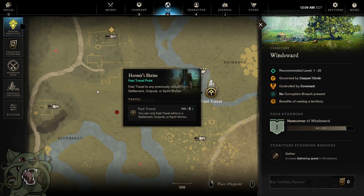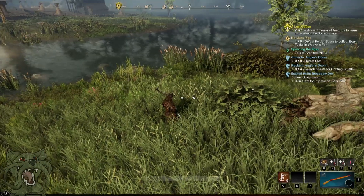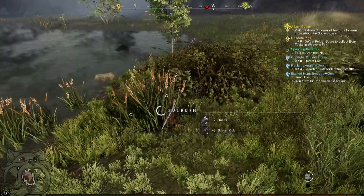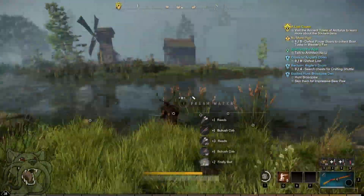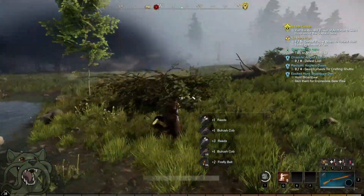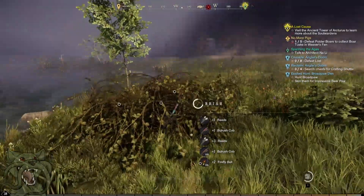You take the portal here, you just go to this little corner right here. And by the time you're done gathering these, they'll start respawning, basically. So if you're grinding up a character and you just need a bunch of these things, this is the place to go for them.